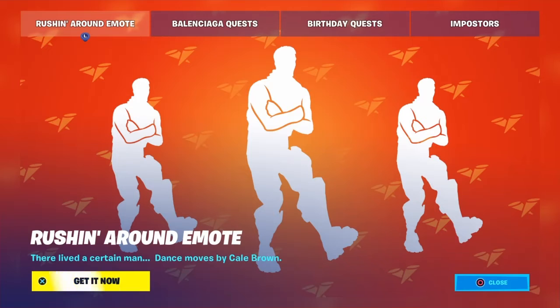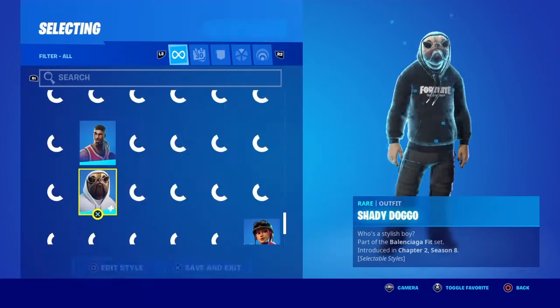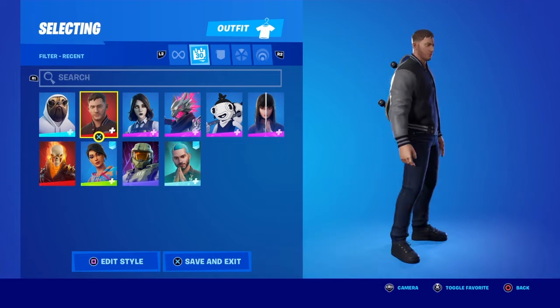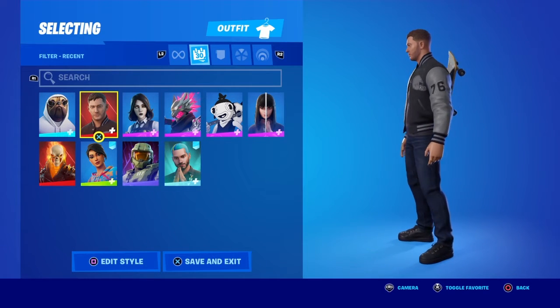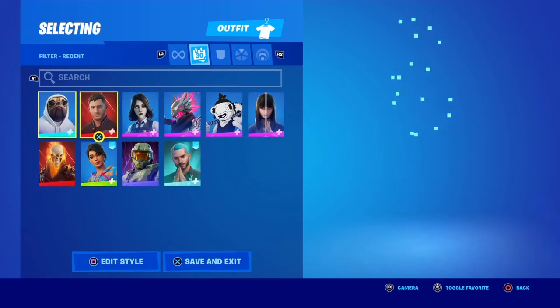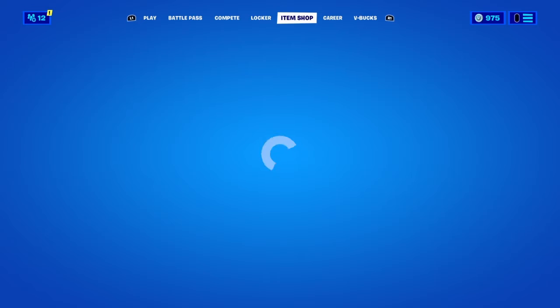Welcome back to another video. Today I'm reviewing the item shop. I was doing a fashion show with my friend for any skin gift 2800 V-Bucks or below, and I decided to choose the Eddie Brock bundle since I already had the Venom skin, so it was only 800 for me, plus the Shady Doggo outfit.